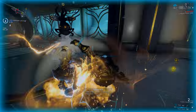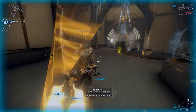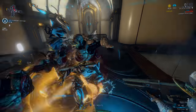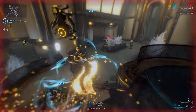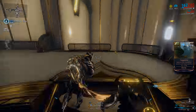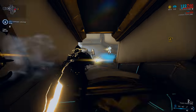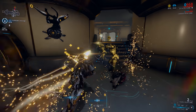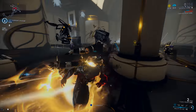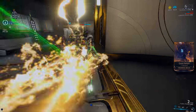Moving on to Excalibur's abilities at max rank, the first is known as Slash Dash. This ability allows Excalibur to dash forward or between his enemies within 12 meters with his Exalted Blade, damaging anything in his path for 250 damage. This damage is split between the three physical damage types: 15% impact, 15% puncture, and 70% slash. Excalibur also has a passive called Swordsmanship, meaning that whenever he has a sword, dual swords, a Nikana, or a Rapier equipped, he gets 10% extra melee damage and attack speed.